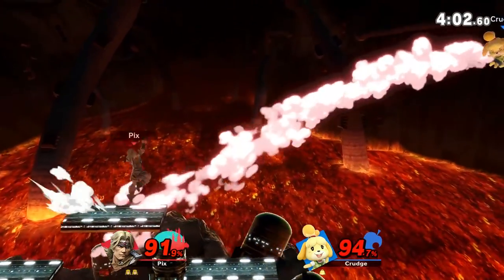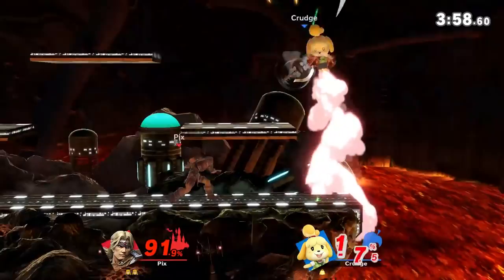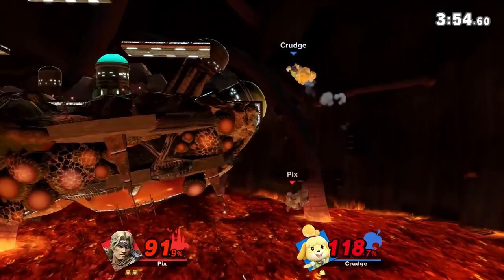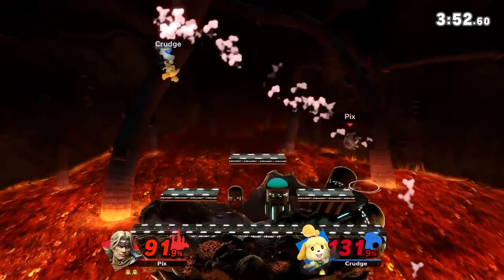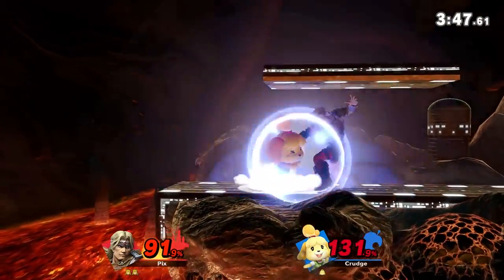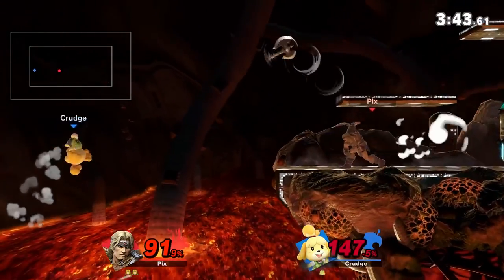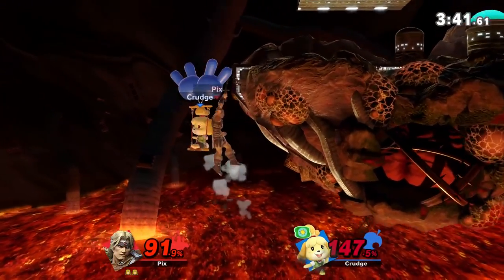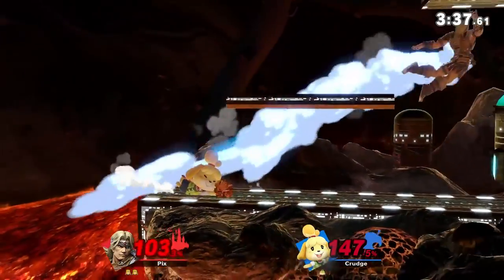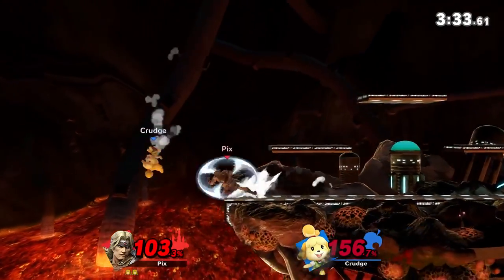Trying to finish it with the up-B. That combo was sick! The holy cross coming back into the axe — it's so brutal. Front throw looks like it kills — that's good to know. That did so much shield pressure. I think they threw the axe back at me — that makes sense.